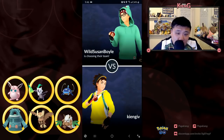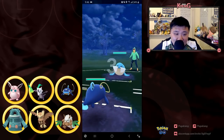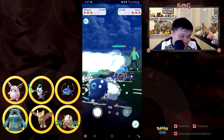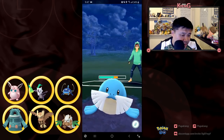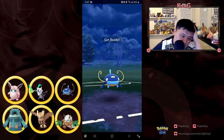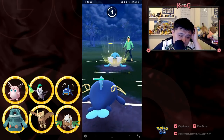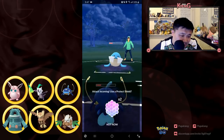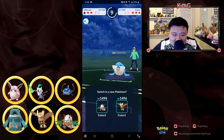Now I'm going up against Wild Susan Boyle — a very tough trainer, everyone knows he's really good. This is a pretty even matchup. Celibi ends up winning this matchup and does a quick switch, which is kind of a dumb idea because I generate energy faster than Celibi. I'm going to look to self-piggyback, which is what I do. I think he's going to do the same, so we're basically firing off four charge moves back to back. He's able to get to me first because of the quick switch.